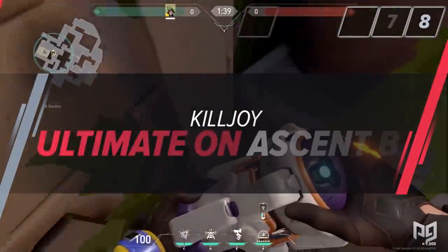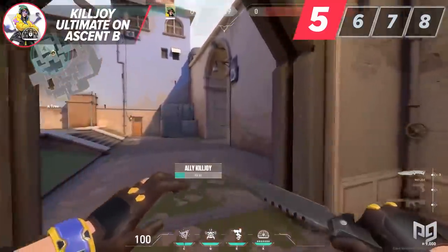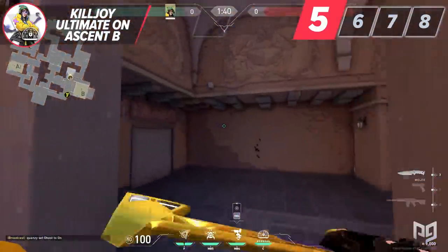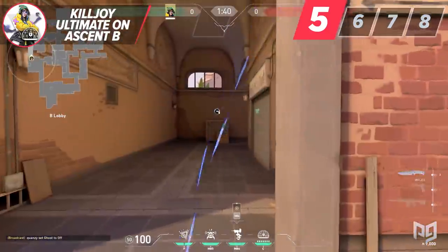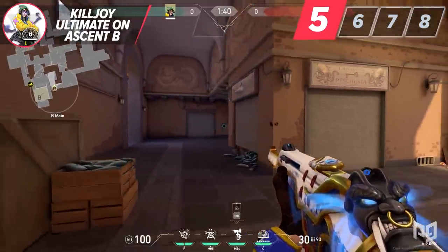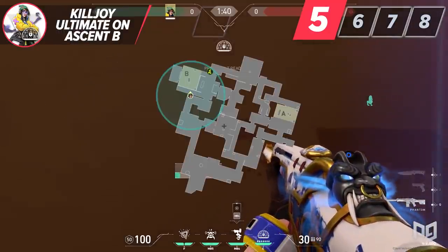Killjoy's ultimate is clearly one of the stronger ultimates in the game. Its ability to clear an entire area of the map is immensely powerful and can offer some unique possibilities. I want to specifically highlight its potential to clear all of B site on Ascent. If you can get early B main control and place it to the left of the box where the orb spawns, you can cover every part of B site except market and spawn.